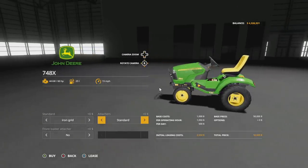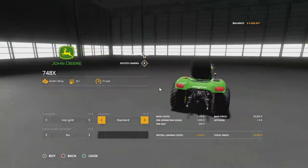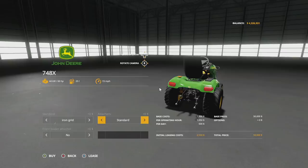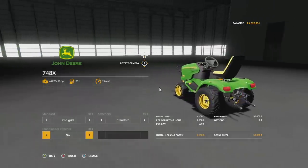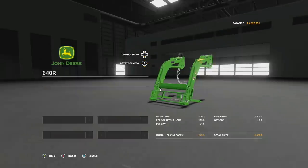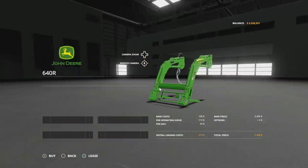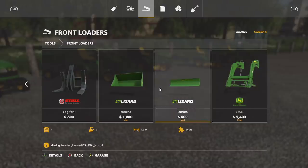You have a standard iron grill attachment and a three-point hitch in the back, which you'll need for at least a few of the attachments. You can also choose front loader yes or no — this is a completely custom front loader made specifically for this tractor: the John Deere 640r.